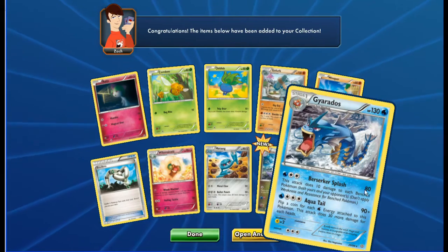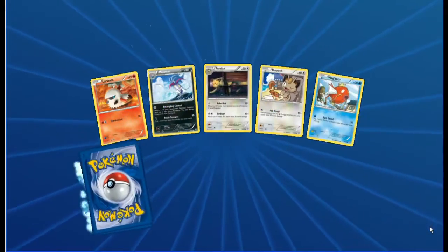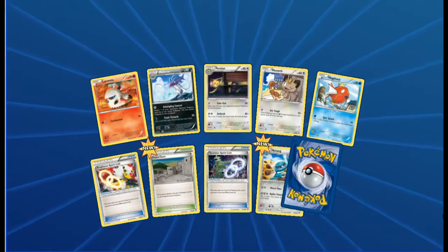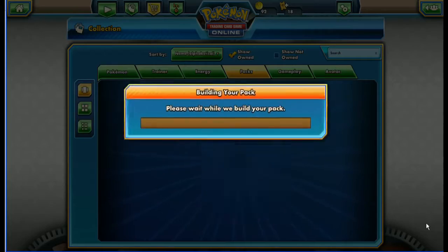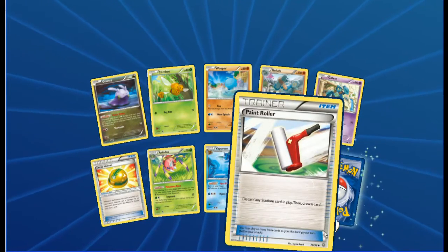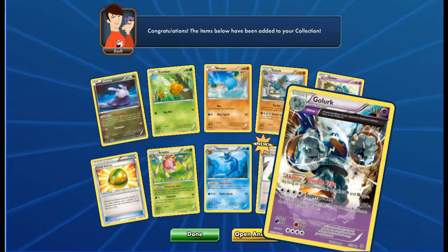And a Gyarados regular rare - can you get that in shiny or hollow form, guys? Let us know. Larvesta, Malamar, Persian, Meowth, Magikarp, Ariados, Spirit Link, Faded Town, Tyranitar Spirit Link, Metang reverse - and another Vileplume regular rare. We've got Goomy, Combee, Wooper, Golurk, Golett, Lucky Helmet, Ariados, Vaporeon reverse, Paint Roller - and a Golurk Ancient Trades.